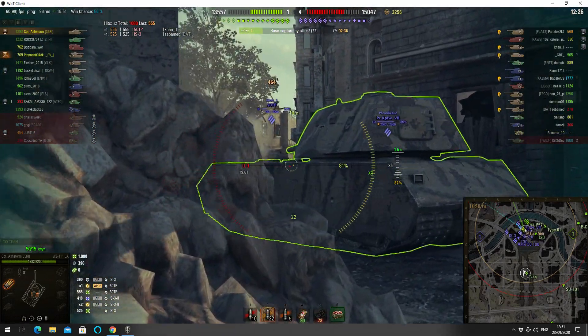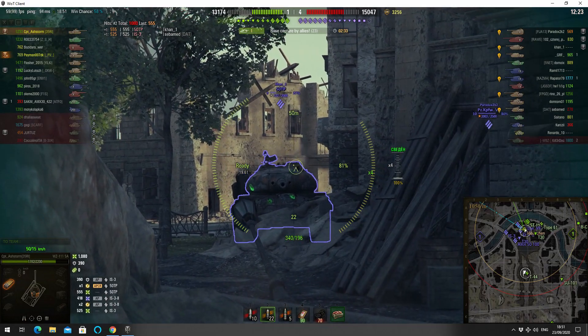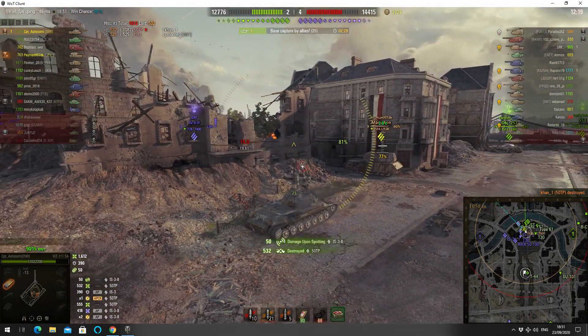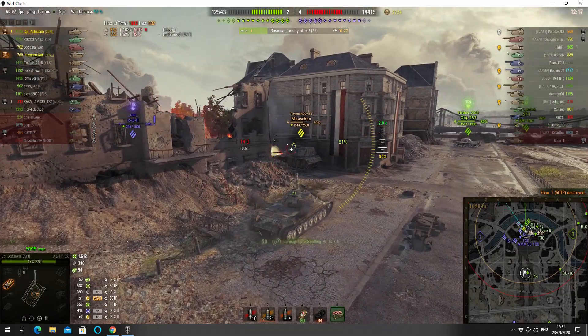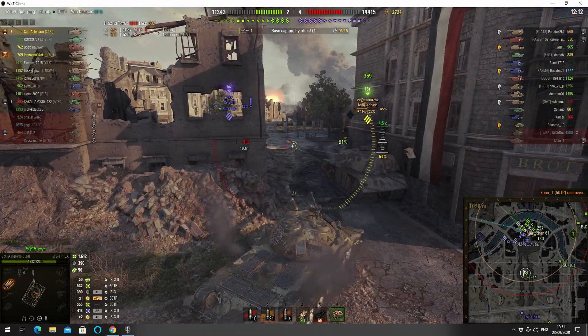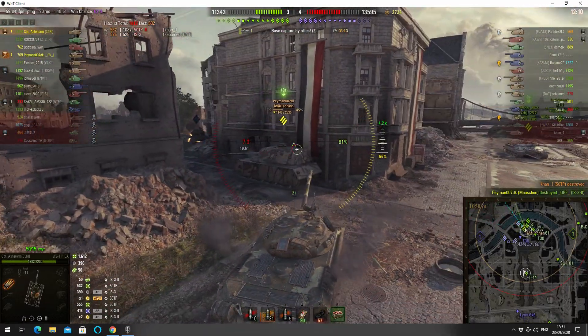Go for the cupola — easiest penetration. Perfect! A high roll as well, 532. That guy's out the game. Makes it easier for the Maution to then pick the next one. He gets the IS-3 too.